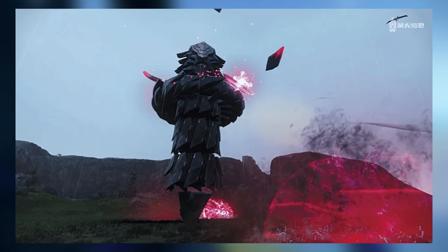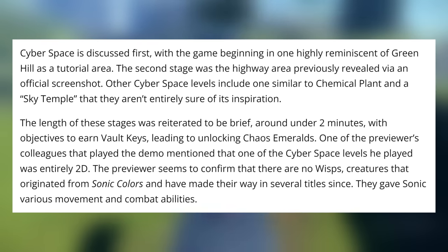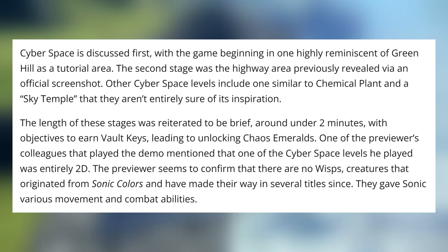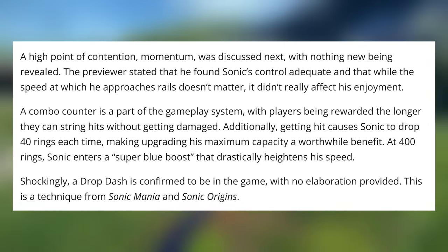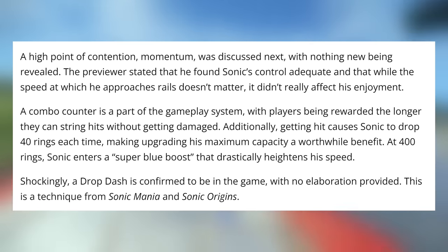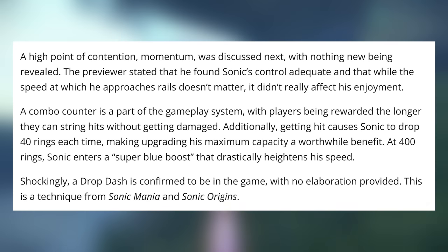The article recaps the cyberspace Q&A from IGN. The levels are around Forces length, so no more than two minutes, most likely less if you're good. There are multiple objectives and they lead to unlocking Chaos Emeralds. There was one fully 2D level. The person who played the game didn't see a single wisp, which is believable since we haven't seen one yet. Momentum is basically not in the game. There's a combo counter and players get rewarded the longer they can string hits without getting damaged. Sonic loses 40 rings every time he gets hit, he can hold a maximum of 400 rings, and Sonic enters a super blue boost that drastically heightens his speed. This second level of boost — I'm guessing it's going to be like Unleashed levels of speed, because the boost in Frontiers right now is a more Colors-esque boost. The Q&A also confirmed the drop dash.